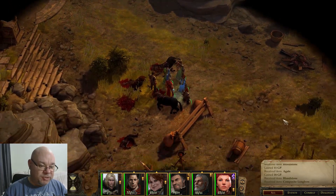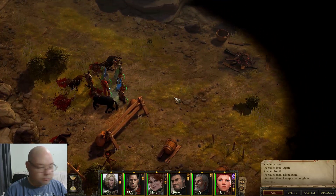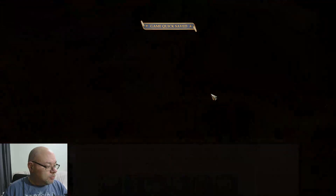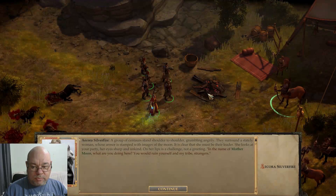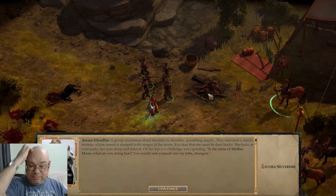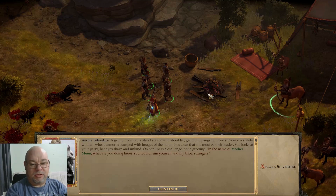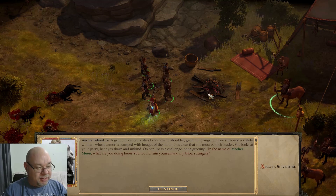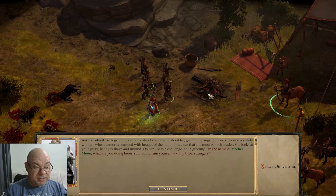So, all the action is over this way to the east. This is Korra Silver Fire. This was the Centaur that was mentioned by the first group of Centaurs when we were in the Hollow Eyes area.